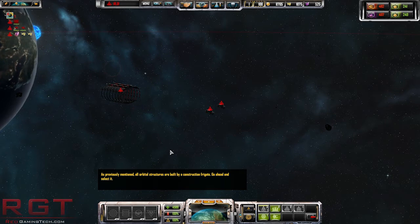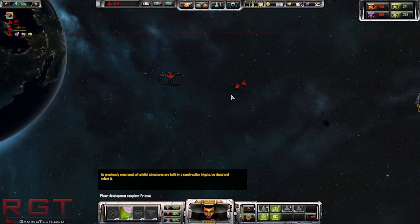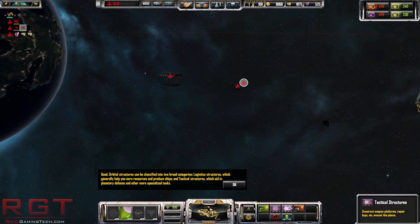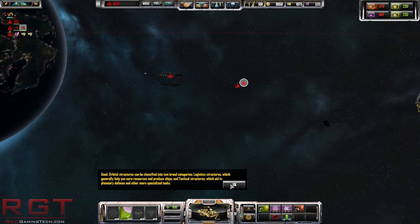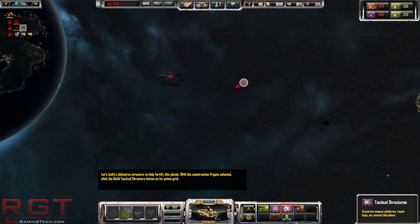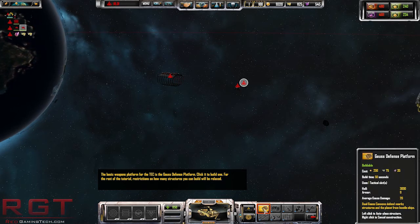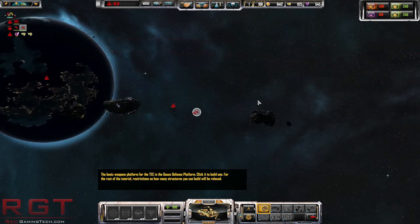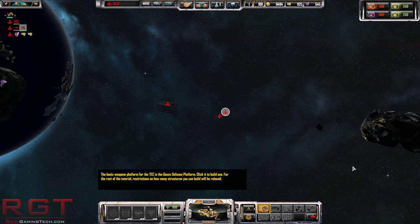All orbital structures are built by construction frigates - those ones there. There are two types of structures: logistics, which generally help you earn resources, and tactical. So these are logistics and these are tactical. As you can see there is quite a lot of stuff here. I'm assuming there will be quite a lot of mods for this game - I can't even imagine some of the cool stuff that's going to come out. I imagine there's going to be Star Wars mods and everything else.